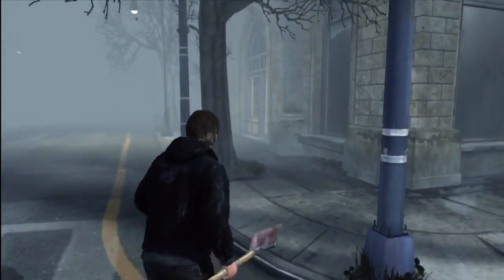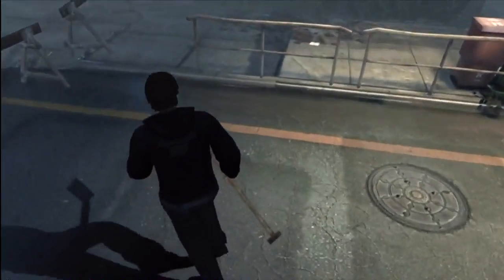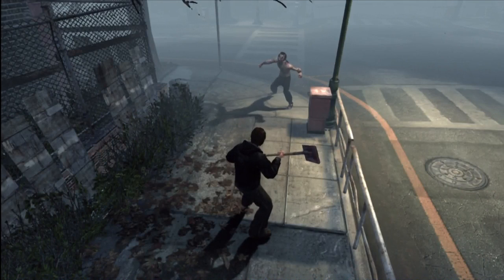Now here, this is again in Pearl Creek. That's the bank. And there is one of the birds for that side quest. But across the street from there is a mystery. Hopefully you're not going to be attacked while you're doing this — there's a prison minion.